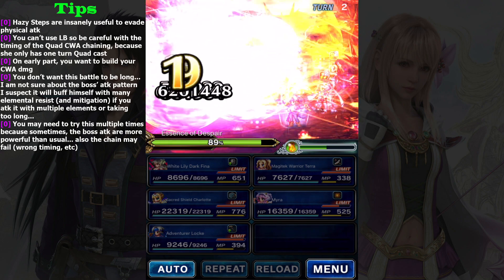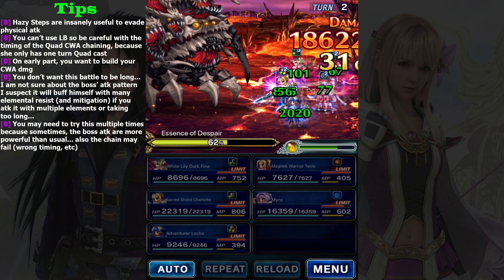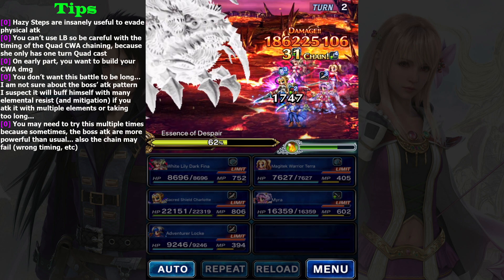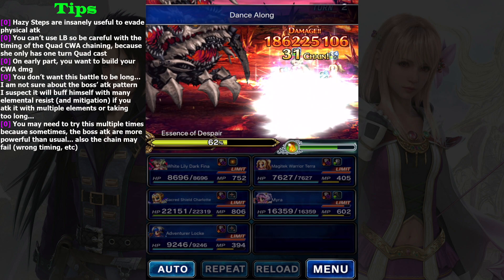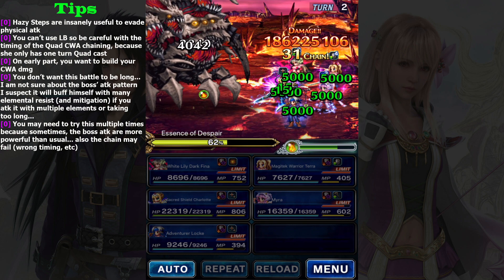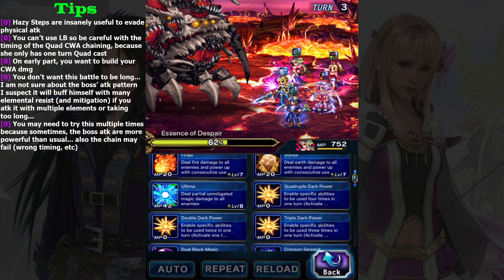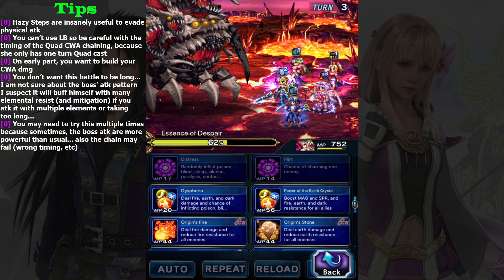The attack will deal lots of damage - 62%. On the next turn we can end this battle, and you can see my party survives without using any Limit Burst. The 65-chain mission is probably the hardest mission in this challenge, because you need to use Quadcast.